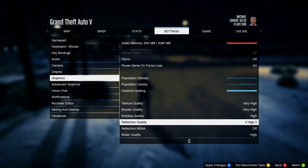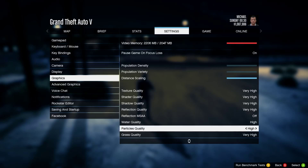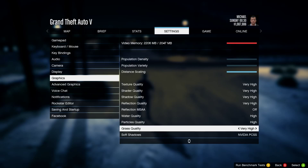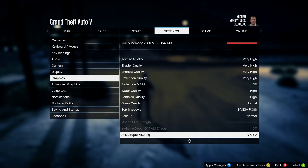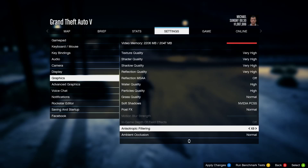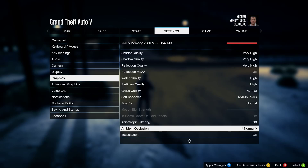I went with Very High for textures. I used the GeForce Experience and it scales things pretty well. Water looks pretty good. I turned grass quality off. I hate post-processing. Anisotropic filtering handles the resolution of textures — I turned that down a little. Ambient occlusion I turned off. Tessellation controls how rocks are redrawn.